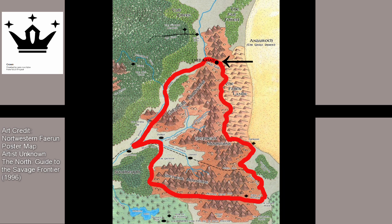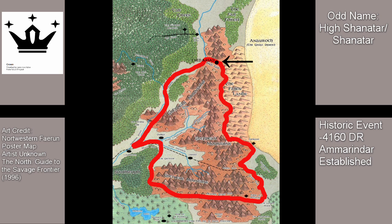History of Amarindar: Amarindar was established in circa minus 4,160 DR and lasted till 882 DR, a span of over 5,000 years — 5,042 to be exact. The founders of Amarindar were some of those dwarves pushed out from the Kingdom of High Shanatar. Between wars and encroachment of humans, dwarves from Shanatar and southwestern Faerun migrated north to found new kingdoms. When Amarindar stood, they called the confluence of the two rivers the Karskrag.